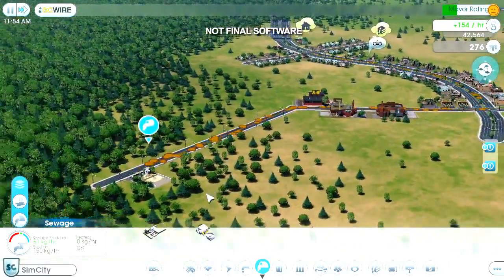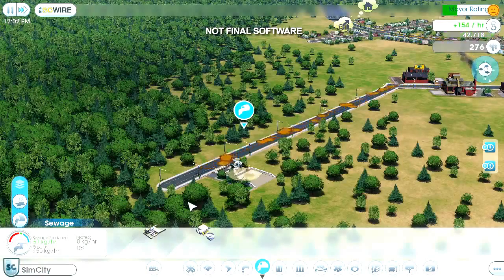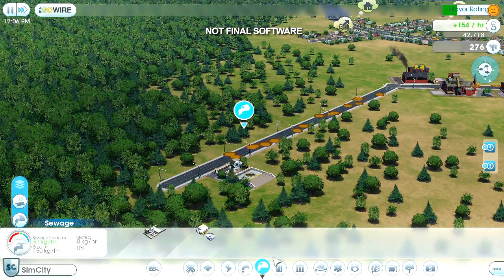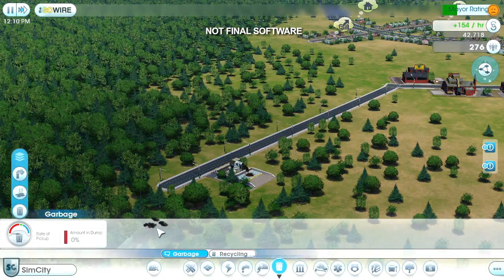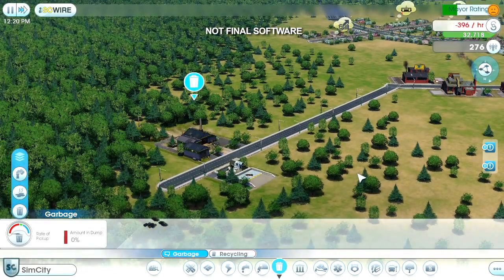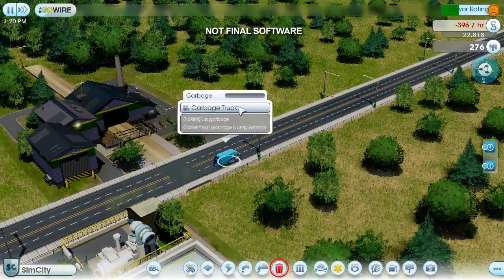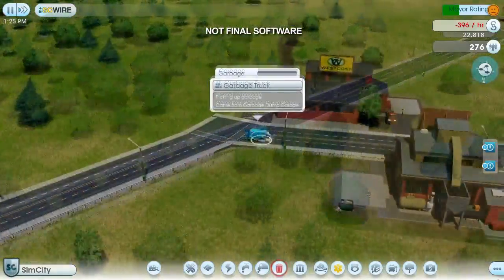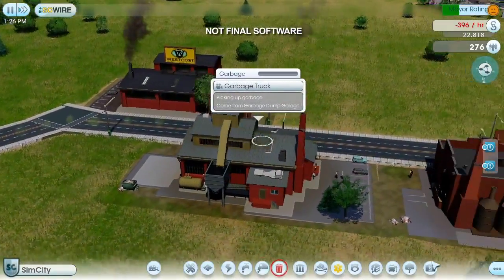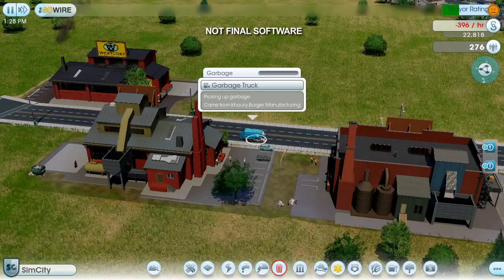In addition to sewage, sims will also generate garbage. My town is still young, so I don't have a garbage problem yet, but since I'm already polluting this corner of my town, I might as well place my dump here too. It's important to keep your garbage and sewage away from your water supply — if the ground pollution gets into the pipes, your entire city could get sick. Garbage trucks will drive around town picking up garbage cans and dumpsters. When a truck gets full, it'll return to the dump and unload. Eventually the dump is going to fill up, and then I'll either have to expand it or start burning the garbage. But that's a problem for another day.